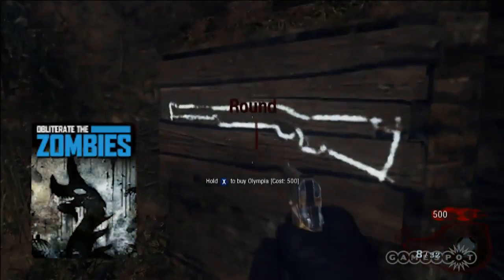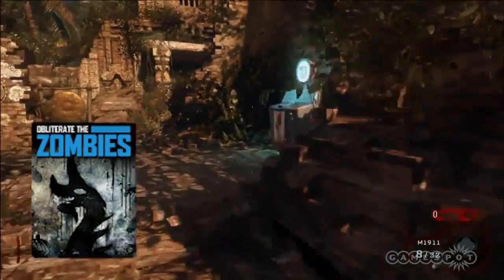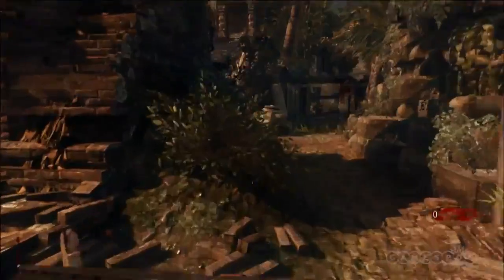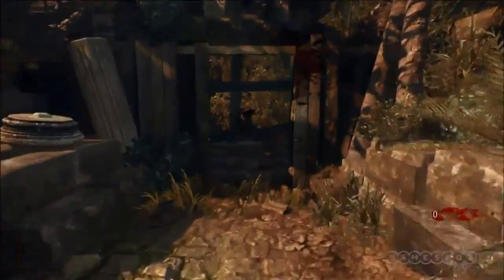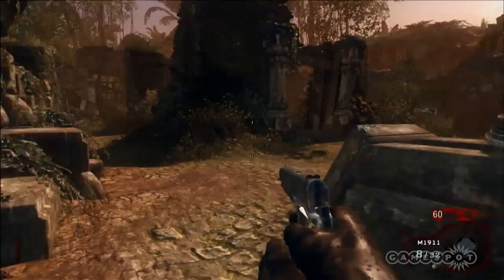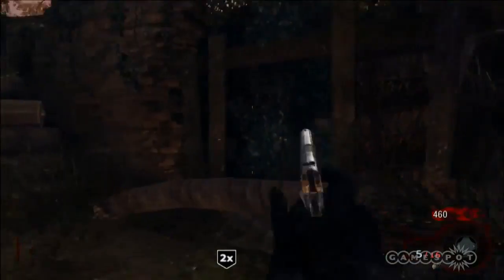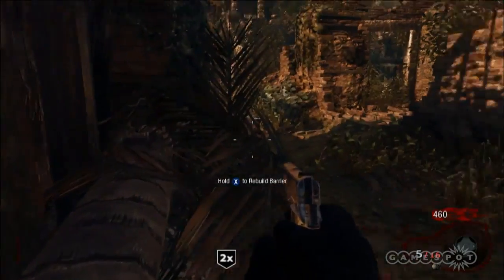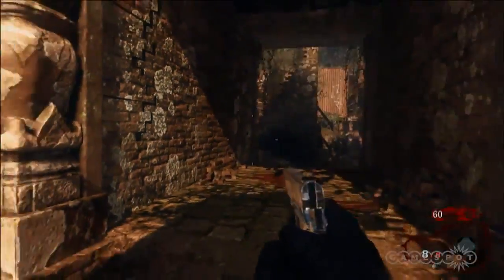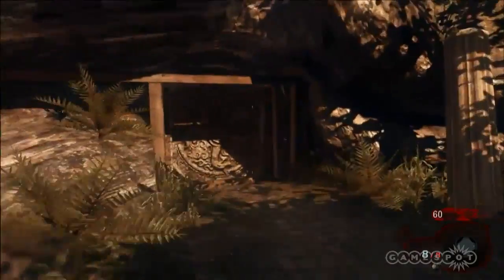Last but not least is the included zombie map Shangri-La. Much like previous zombie maps, you'll be forced to kill zombies for money in order to buy your progression through the level. Fixing barricades along the way increases your cash pool, which you use to buy power-ups and weapons. In order to use some of the vending machines, you'll first have to turn on the power. Be sure to shoot straight and think about how you're spending your money, since going toe-to-toe with a zombie when you're out of ammo is never a good idea.